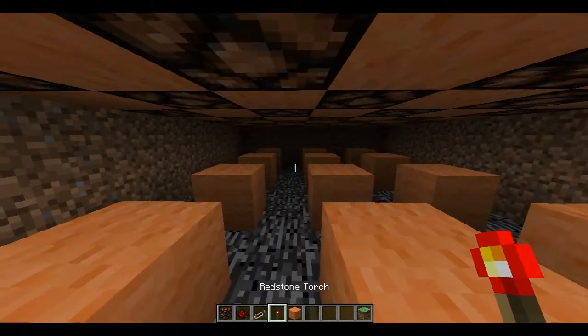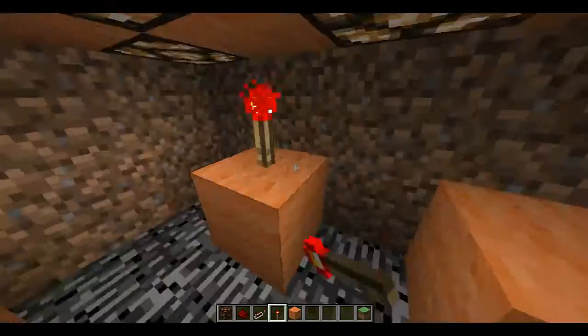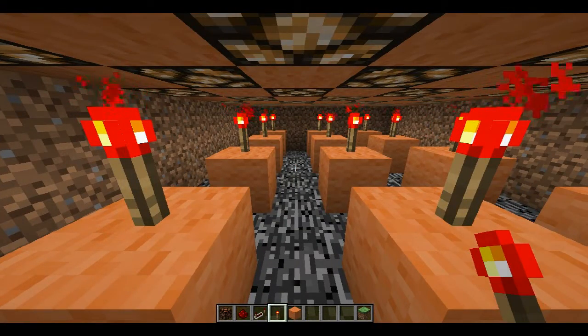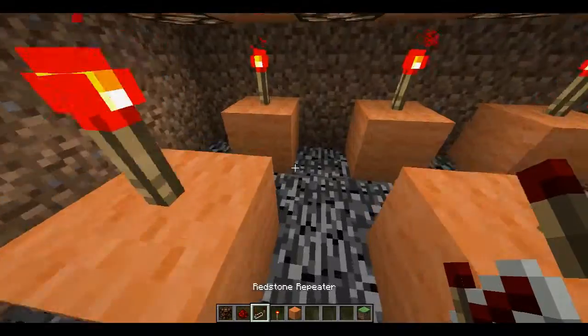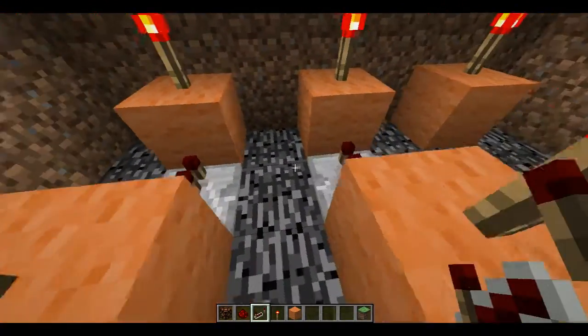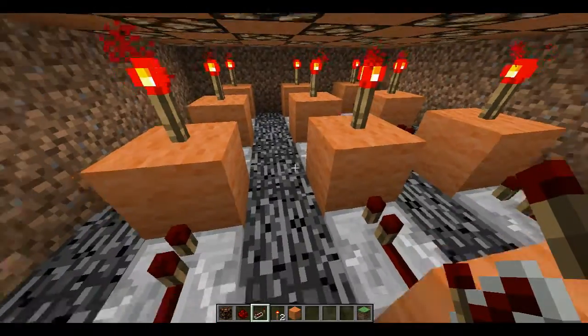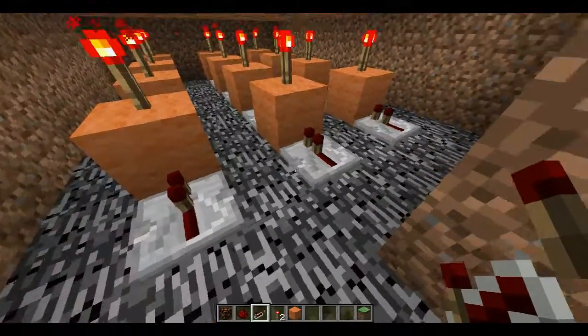Then you're going to want to place a redstone torch on top of each block. Then you'll want a repeater in between each row, and also placing one on the end of each row.